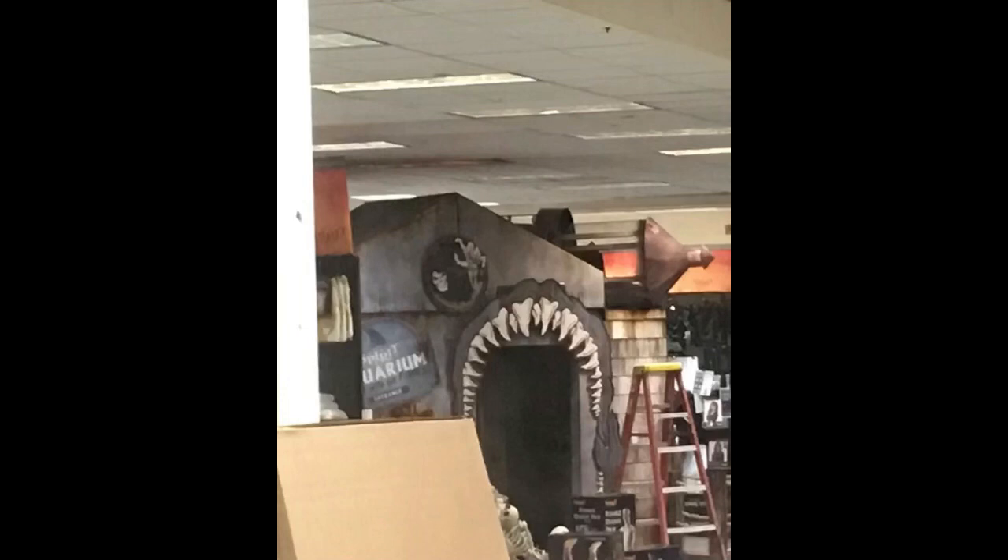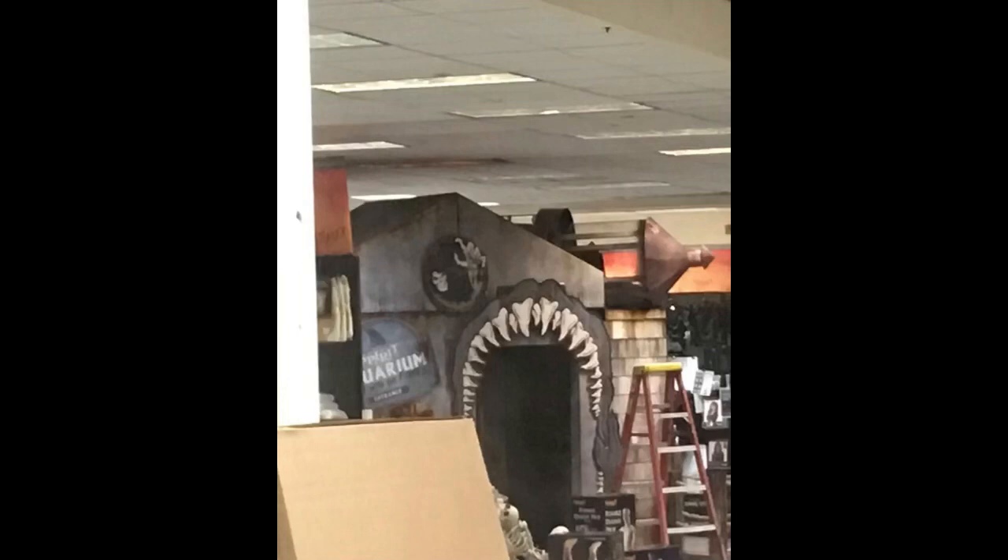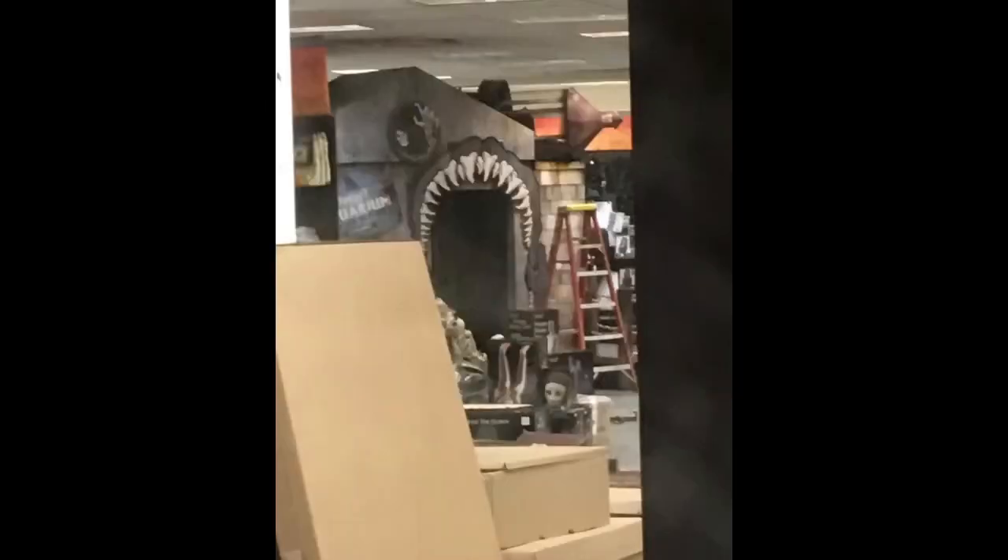Here is the back theme. This is what is rumored to be the Spirit Aquarium, and there is a sign that says Spirit Aquarium, as you can see. And it looks like there's a little shark fin on as well. And then we've got the Jack the Reaper Spirit logo on top. And then we have a shark mouth entrance — like the jaw of a shark mouth — which I think is very cool.